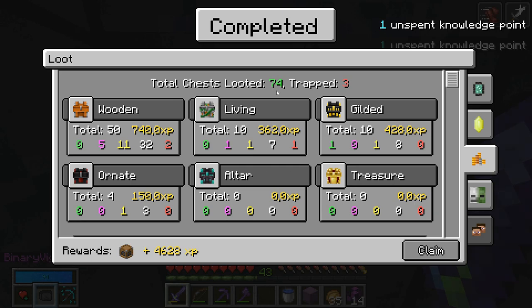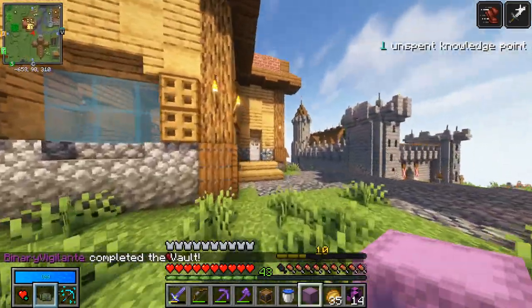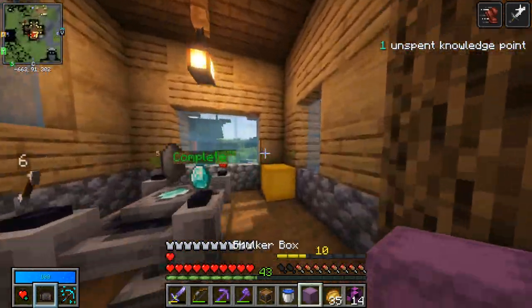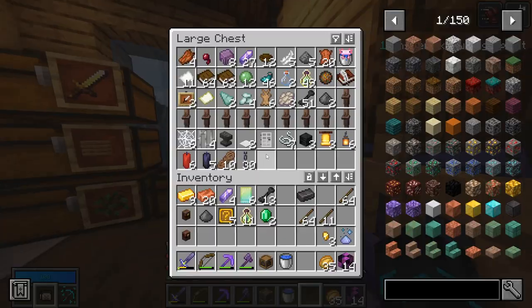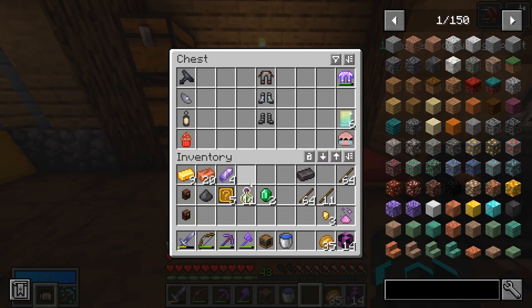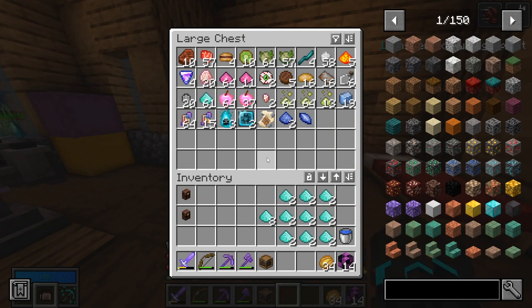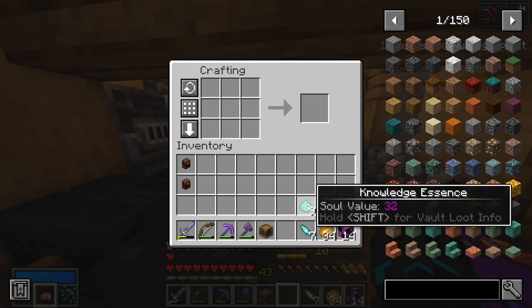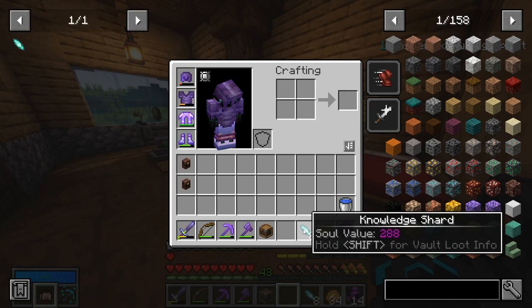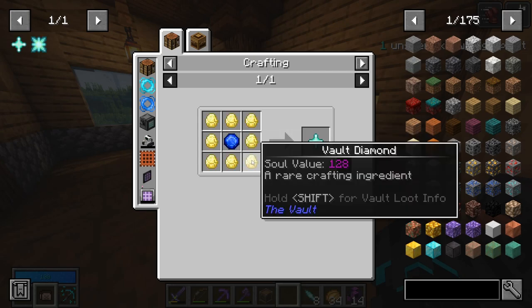4,628 XP, 107 mobs killed. When it comes to loot, 74 just looted — that's not bad all things considered. I didn't have to use my shulker box, so that is really cool. Through that vault run we got 26 knowledge essence which, if we combine it with this, gives us enough to get another knowledge star. Hopefully we have everything else that we need. Knowledge star needs the knowledge core, eight vault diamonds, and the extraordinary benyatite.